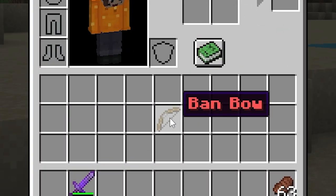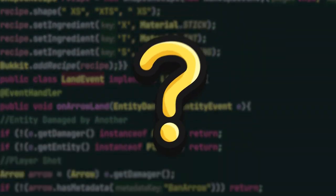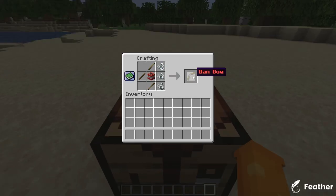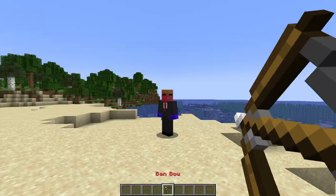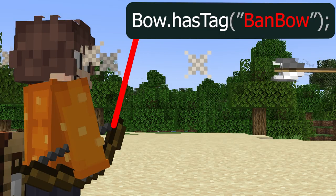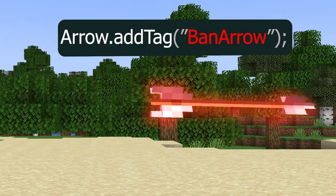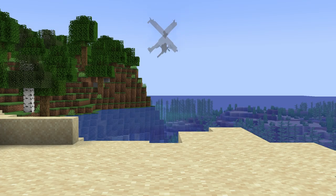What if I coded a bow that would literally ban anyone it shoots? Well, I've already coded it. Let me explain how the code works. First, I made a custom recipe for the bow. When you shoot an arrow from the bow, the server checks if it's a banned bow. If it is, it gives a tag to the arrow saying it's a banned arrow. Now, if the arrow lands on a player, it will ban him.